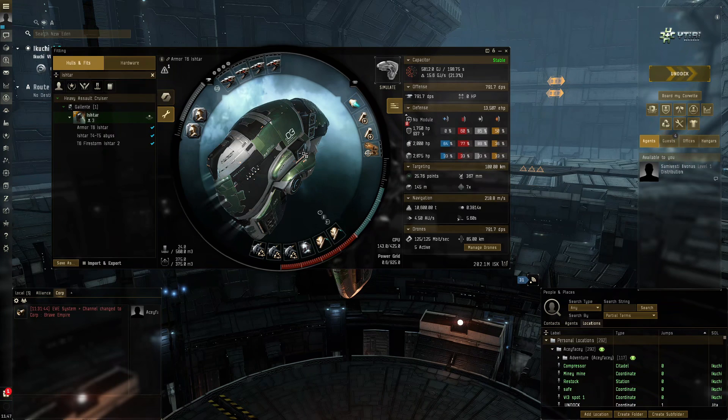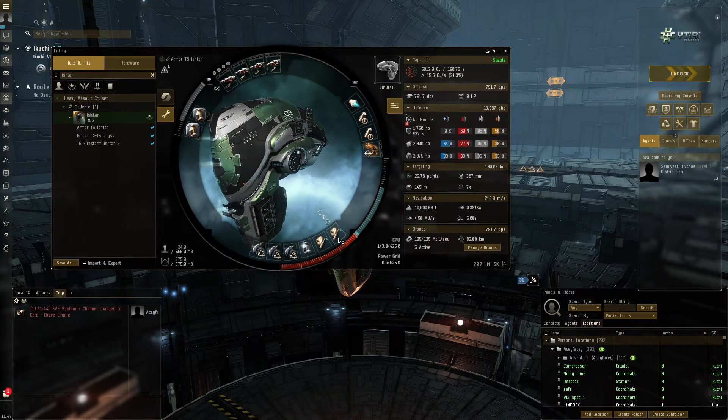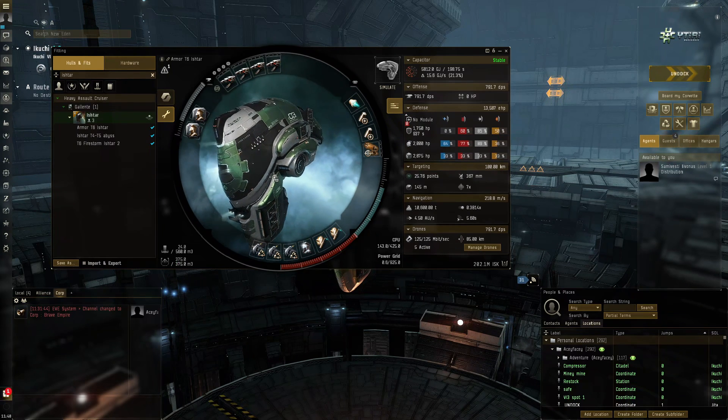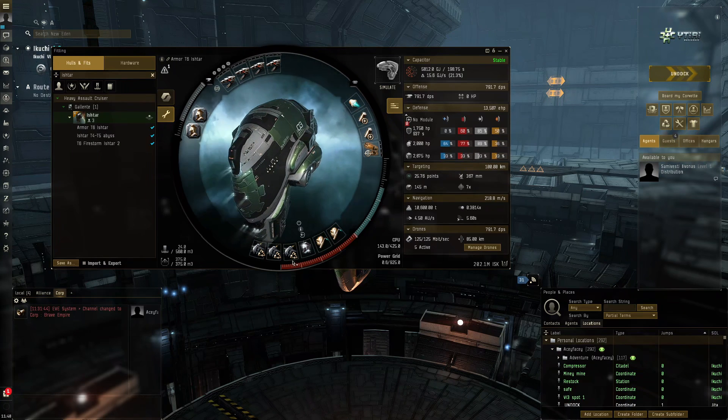Since you're using mid slots for tank on a shield fit, you don't have to waste low slots on damage mods. Here with armor, since we have six mid slots, we're kind of limited on how much damage we can put on. So to achieve a decent tank we have to bling hard - we're going with A-type everything to be able to have three drone damage amplifiers. I'd preferably like four but we're settling on three because I think we have enough tank with these three modules.